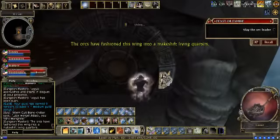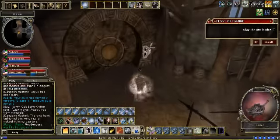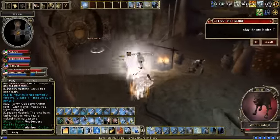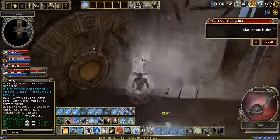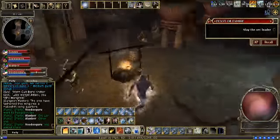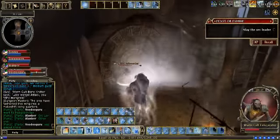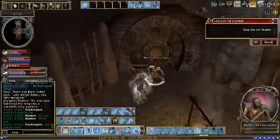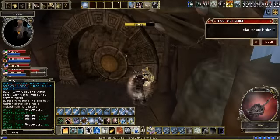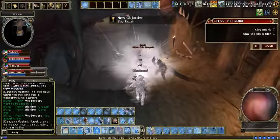When you get here, there's gonna be a boss. It's gonna be in one of these four rooms, and it's random which one. We got lucky — it was only in the second one, but sometimes you have to open all four doors.